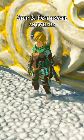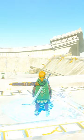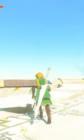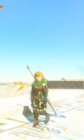Step 3: Fast Travel anywhere. If done properly, when you load in, your sheath will be sticking out like this. And that's it — that's the whole glitch. It's completely useless, but it looks pretty funny.